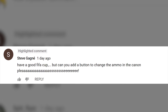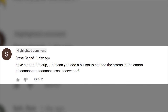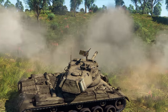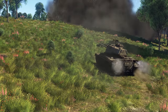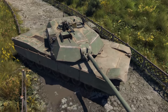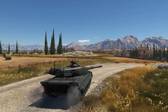Another question was sent by Steve Gagné: 'Can you add a button to change the ammo in the cannon, please?' Thank you for the suggestion. If you mean changing ammo without firing a shot, it wasn't physically possible in real tanks — so why should it be possible in the game? The only way to reload and change ammo type in a real tank is to shoot the shell that's already inside the barrel, at least in most tanks.